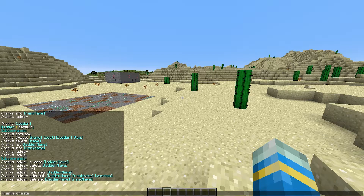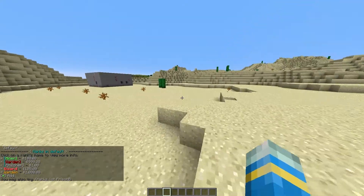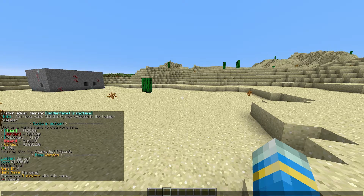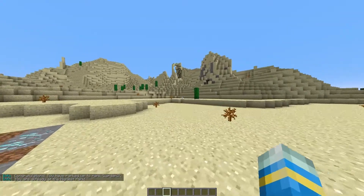Let's create a rank in the default ladder. Do /ranks create, call it something — this is going to be 'warden 2'. The cost is going to be a thousand dollars and the ladder is going to be default. You can make the tag colorful — let's do &6 and &o for italics, then 'warden'. Hit enter and it's been created. Do /ranks list to see all ranks and their costs. Then do /rankup — if we have enough money and there is a rank above us, we will be ranked up.